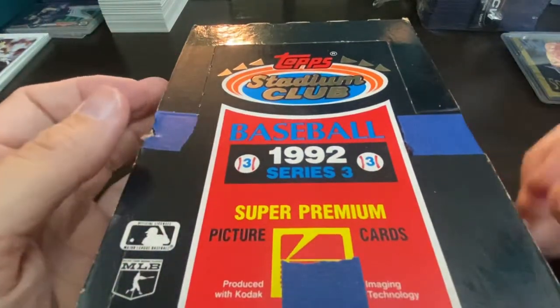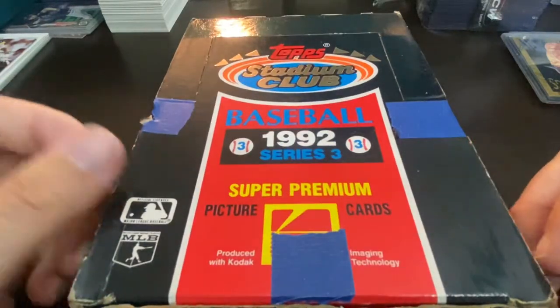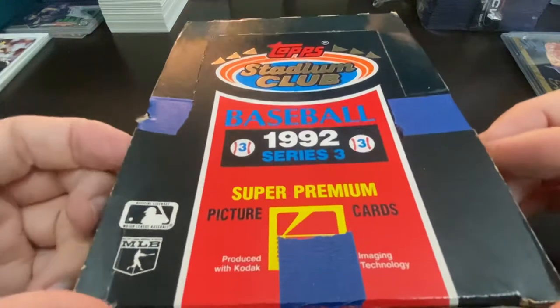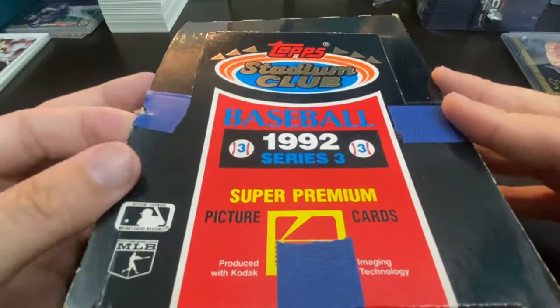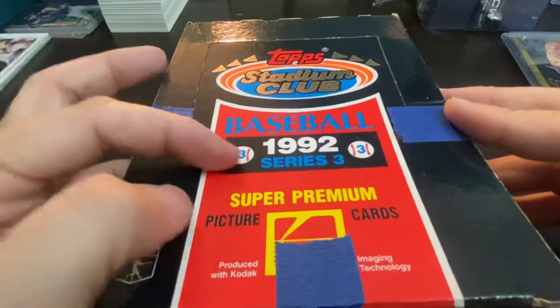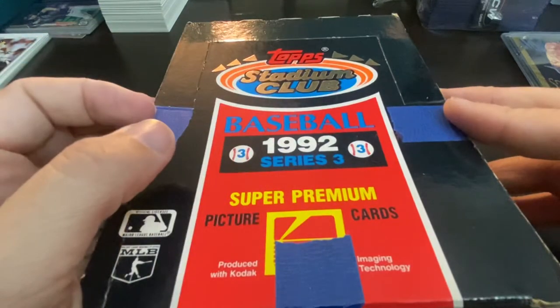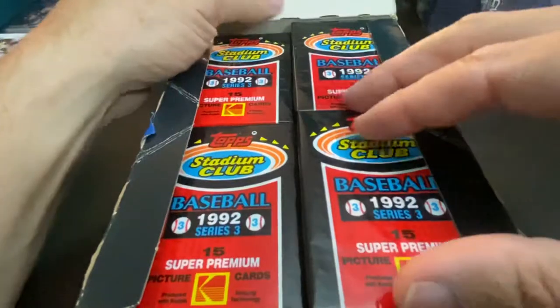Hey everybody, welcome back to Ripping for Ripkins, it's me Cory, and yes it's been a while. We've been dealing with this crisis and going about our days a little differently lately. I've been getting hit up a few times a week about my videos and when I was going to make another one. I decided, as you can see, I'm on Series Three now with this top Stadium Club 1992, and I'm going to go ahead and open this one on camera even though it's going to probably stick a little bit — it's better to have something just for us to go through and check out and just kind of shoot the breeze a little bit.